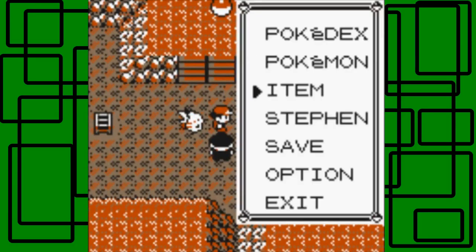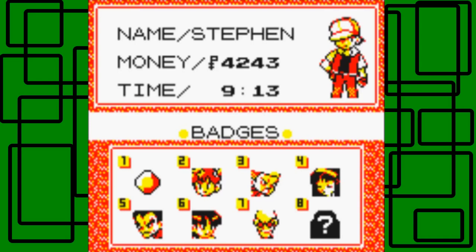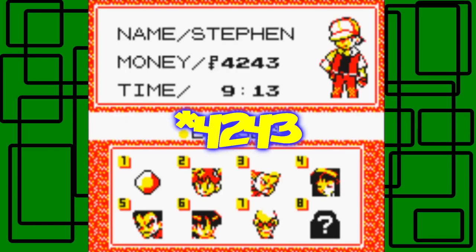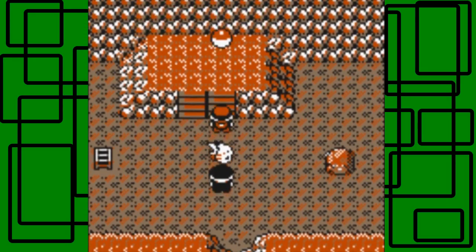I'm going to show off what the Pewter City Gym badge looks like — this is the Boulder Badge right here. I have it zoomed in while editing. Brock's face gets replaced by this in the menu, which is cool. We have $4,243 and our playtime is 9 hours 13 minutes. Our save file name is Steven.